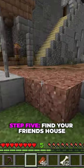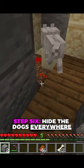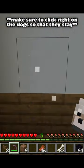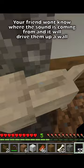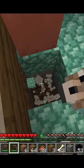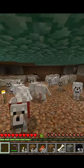Step five, find your friend's house. Step six, hide the dogs in your friend's walls. Hide the dogs in your friend's baseboards. Hide the dogs in your friend's floors. Hide the dogs inside an obsidian box inside your friend's walls. Hide the dogs in the ceiling. Clear out an area underneath their base and fill it with dogs.